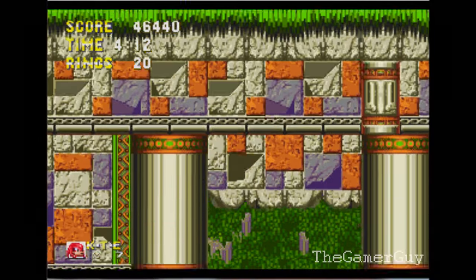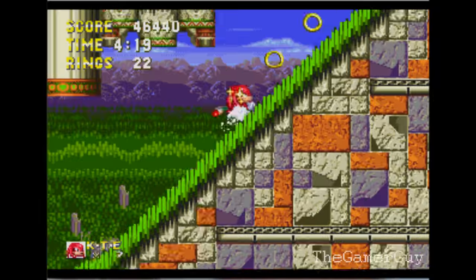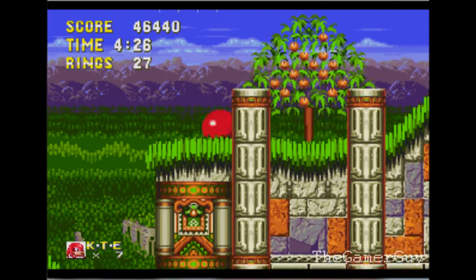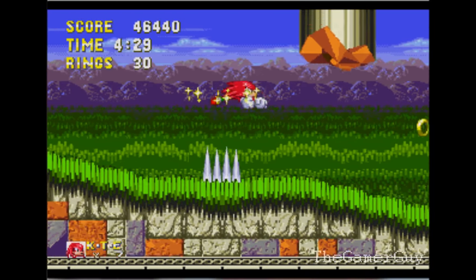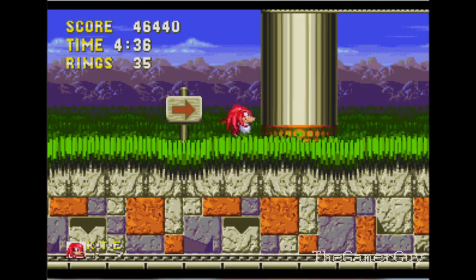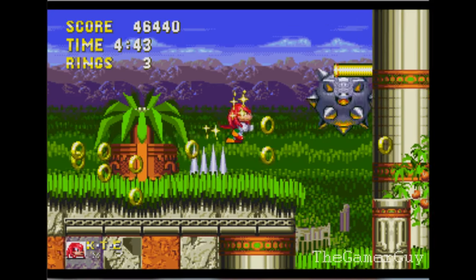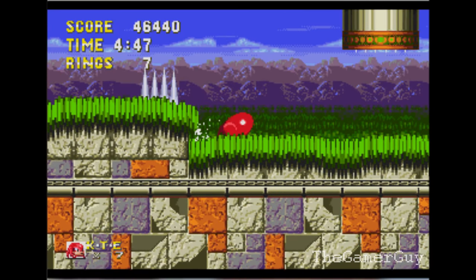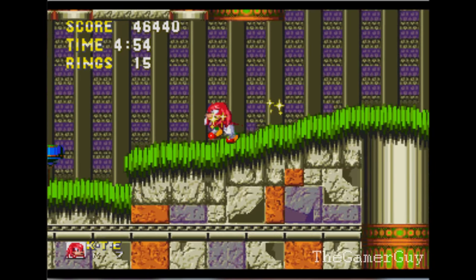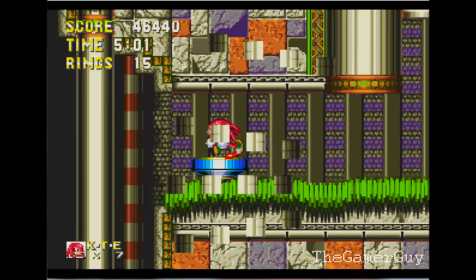There's a glitch you can do — a level wrap. If you're really high up and you zoom the camera down, if you make Knuckles or Sonic look down, the camera pans down. And if you jump, it makes it go crazy. If there's a way to exploit it, you can actually make it so you spawn back in at a later part in the game, like towards the end of the level. But we gotta play the way it was meant to play — not cheat.